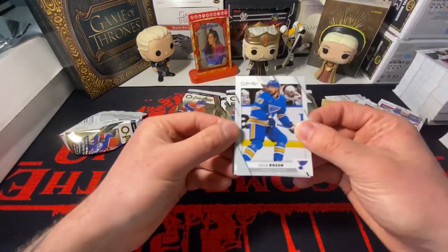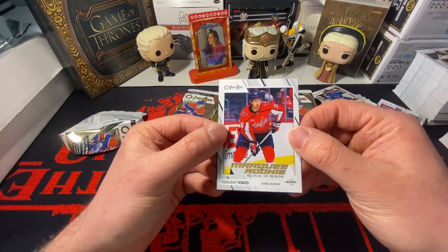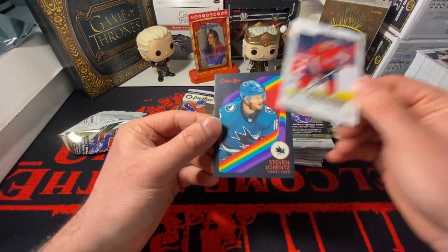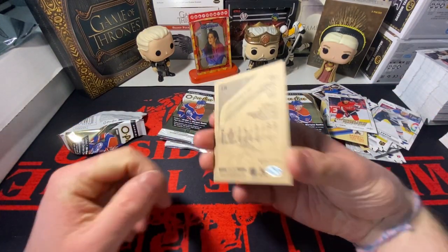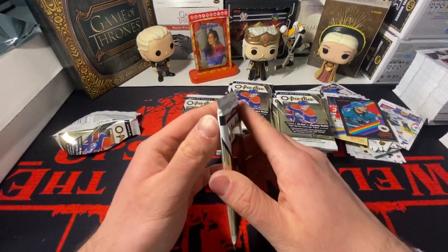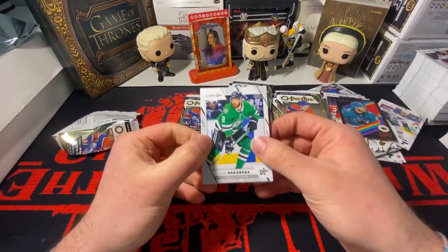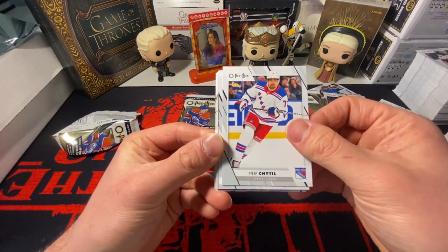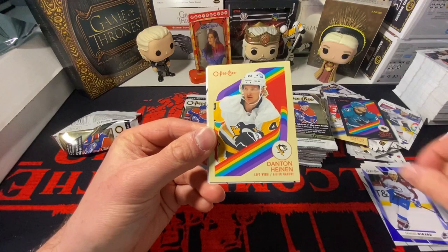Got a retro of Barrett Hayden, a Vincent Iorio marquee rookie, and a black numbered Pat Center. Stephen Lorenz - 11 out of 100. That's not his jersey number, 16 is. So a Stephen Lorenz black motor numbered card - should be getting two more numbered cards in this box at least. Got another blue in here, doesn't look like it's a marquee rookie. Got a Ridley Greig and a Samuel Gerard.